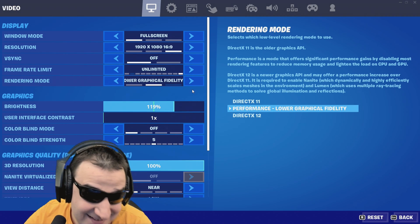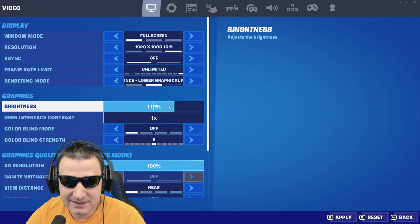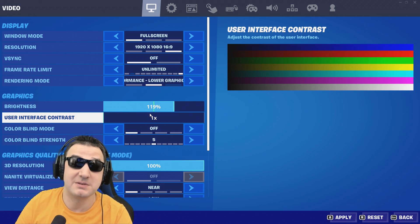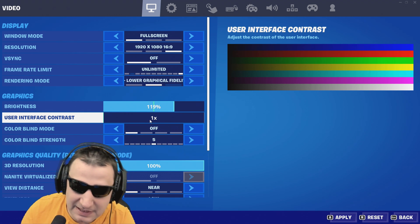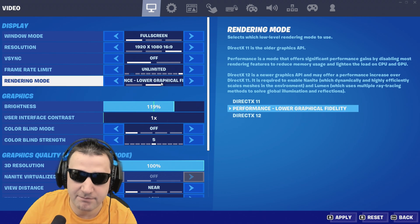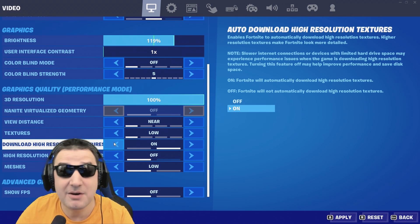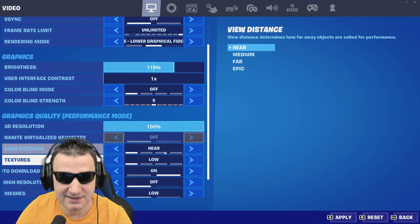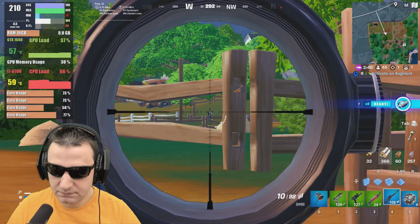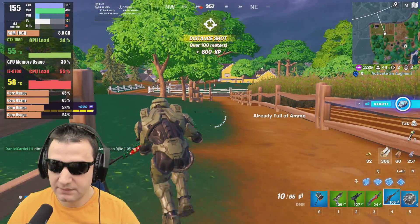Let's jump into Fortnite — I think this is going to be interesting because there are a couple of things that changed. The performance mode is here now and I want to see how the game performs with it. Right now I'm recording with the most generic Elgato capture card, but I'd like to have as many FPS as possible. Let's see how it runs in performance mode on low details — that's the only thing that matters in Fortnite.